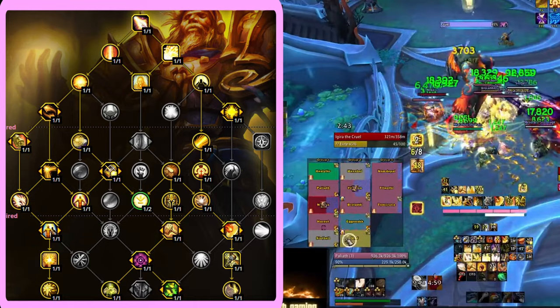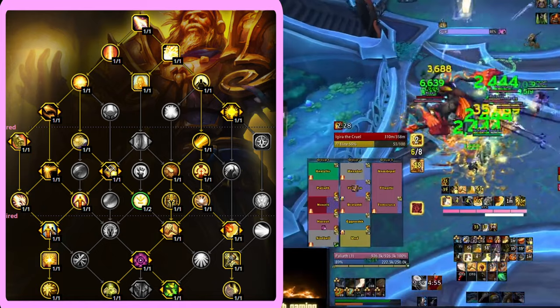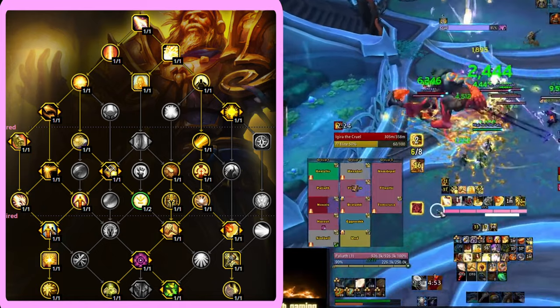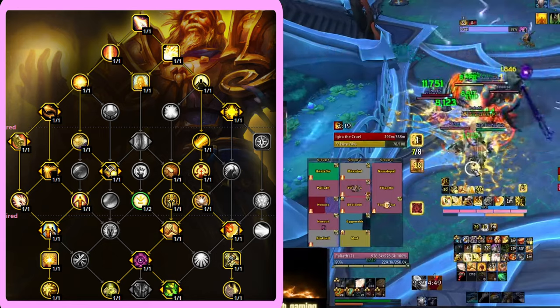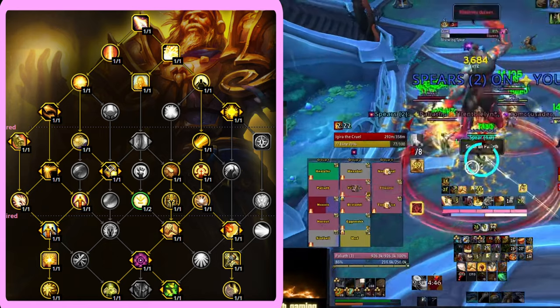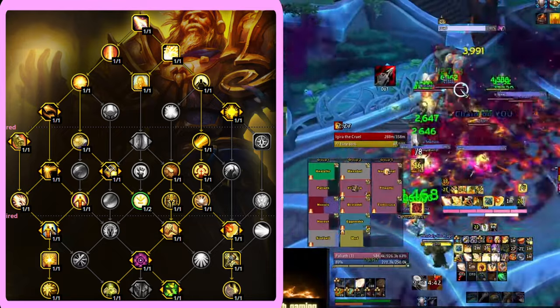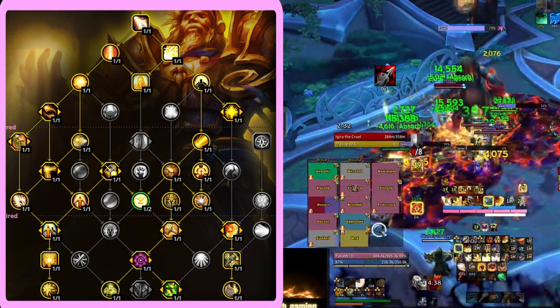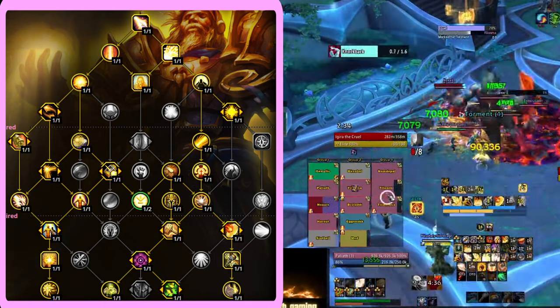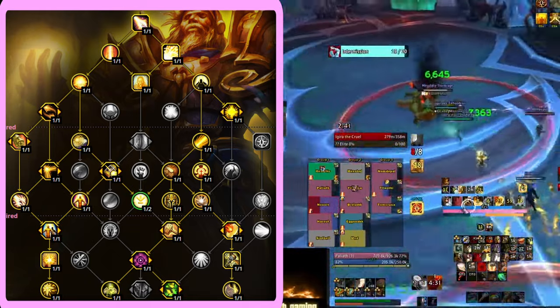This build requires us to make heavy use of Flash of Light, and we are to use all of our Infusion of Light procs on Flash of Light. We are not going to be doing a whole lot of damage with this build, as we won't be using any of our holy power generating DPS spells at all. If you have nothing to do for long periods of time, then sure, smack the boss around a bit. But in general, you want to use your GCDs for your glimmer prep and Flash of Lights. You would only spend your holy power on Light of Dawn or Word of Glory once you have at least one stack of Blessing of Dawn, but preferably two. No Shield of the Righteous use with this build at all.